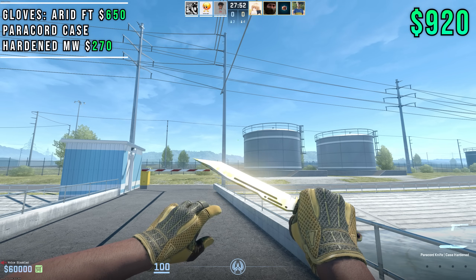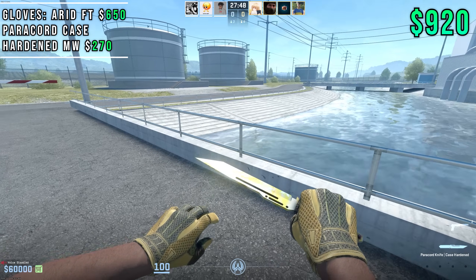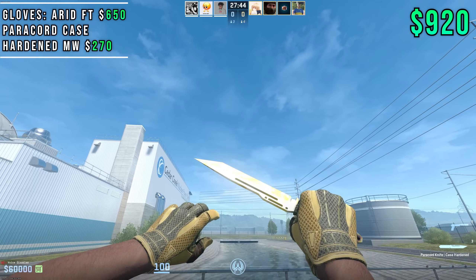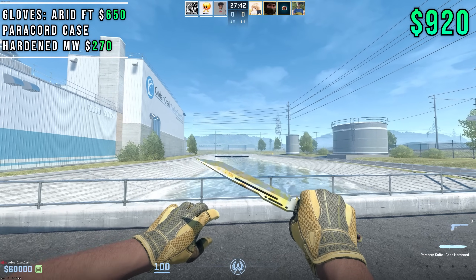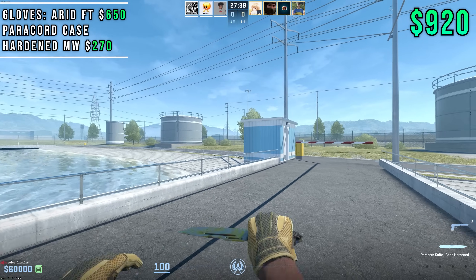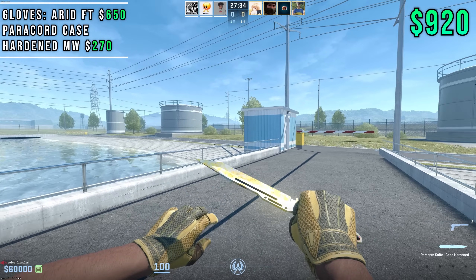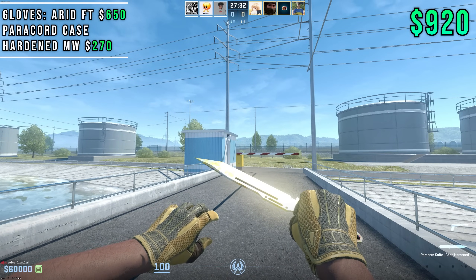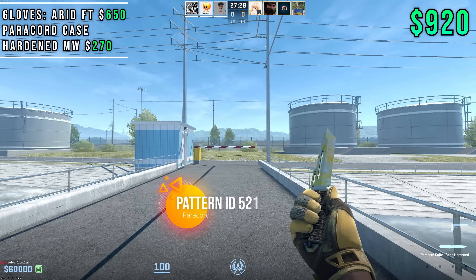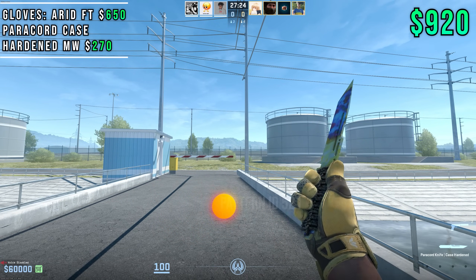Moving on to number nine, we have Arid Sports Gloves in Field Tested mixed with the Paracord Knife Case Hardened in Minwear, and total price is about $920. As you guys can see, the Paracord Knife right here is a gold gem. There are plenty of patterns you can find at market price that will have a ton of gold, maybe a couple spots of blue, and it will still look equally as shiny. This is one of the better patterns obviously, but it will still look equally as good at market price.